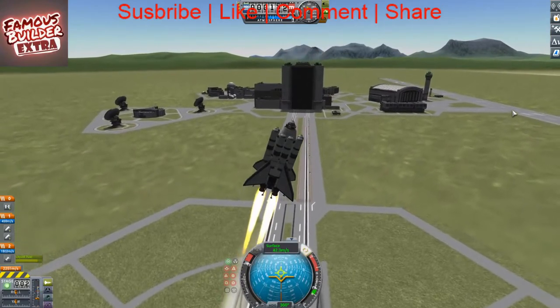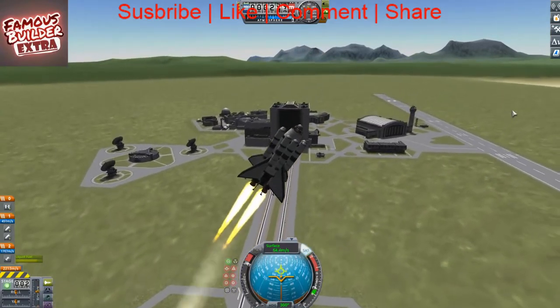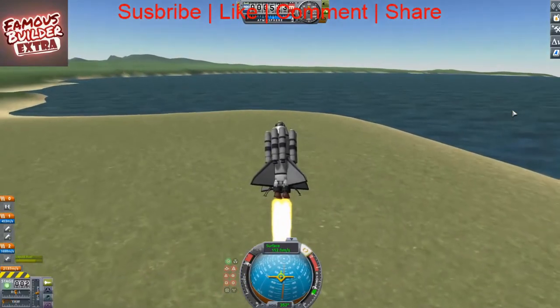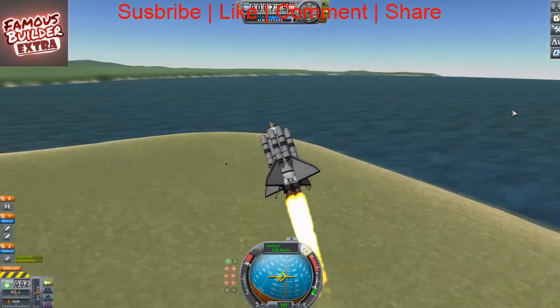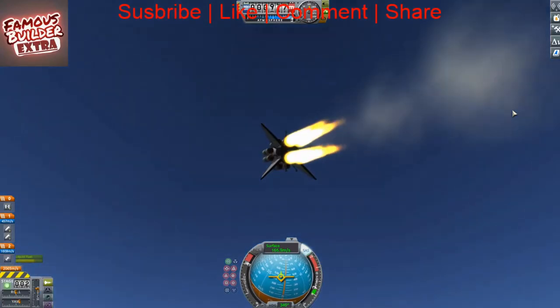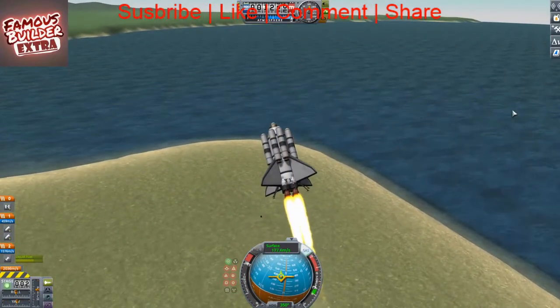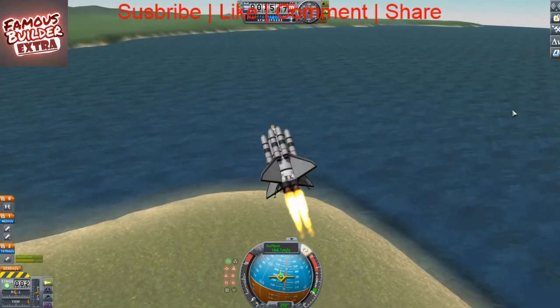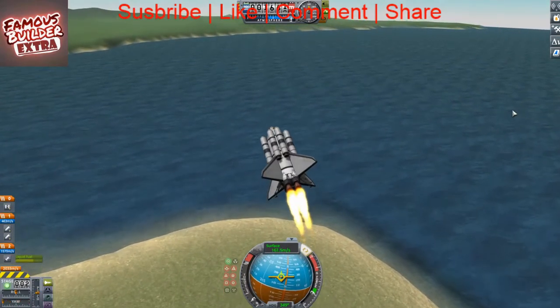So first you want to angle it. If you get it to a decent angle, you want to fly it up. We're going to slow it down a little bit and add a little bit of power. We're going to turn it around.